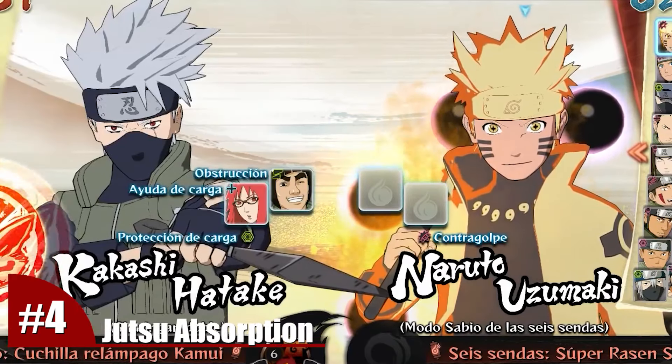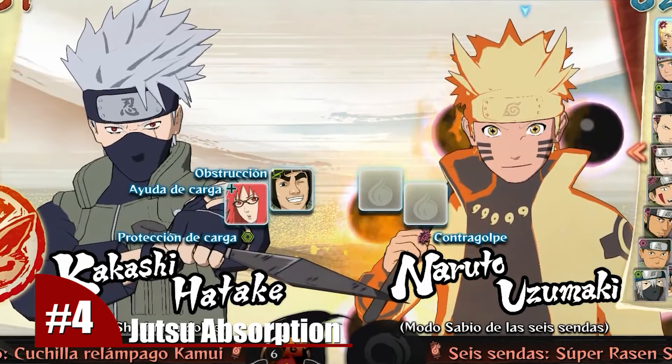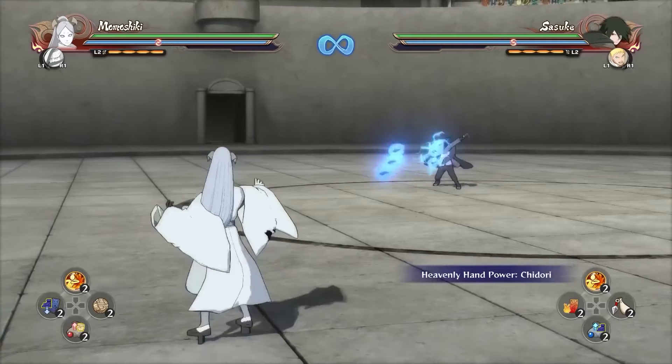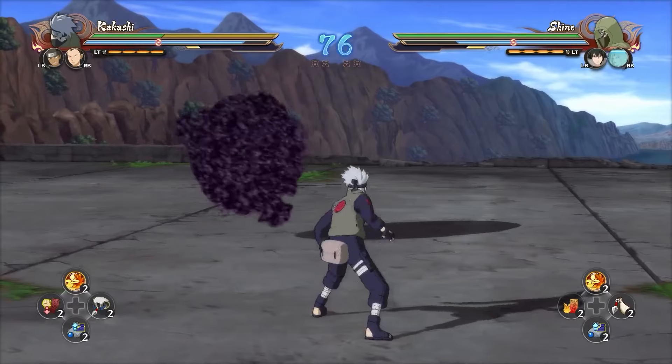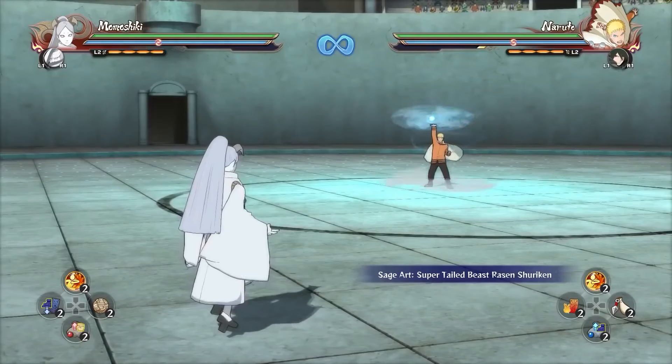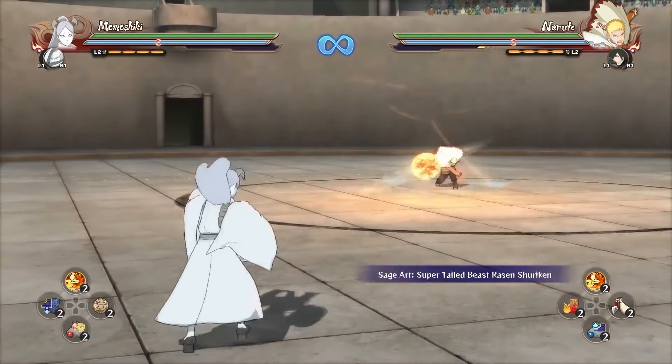Number 4. There are just two characters that can absorb ninjutsu from others, both of them using their tilt. You can do it by moving the left analog smoothly and then pressing the attack button. These characters are Kakashi and Momoshiki, who directly absorbs any jutsu with his bare hand.